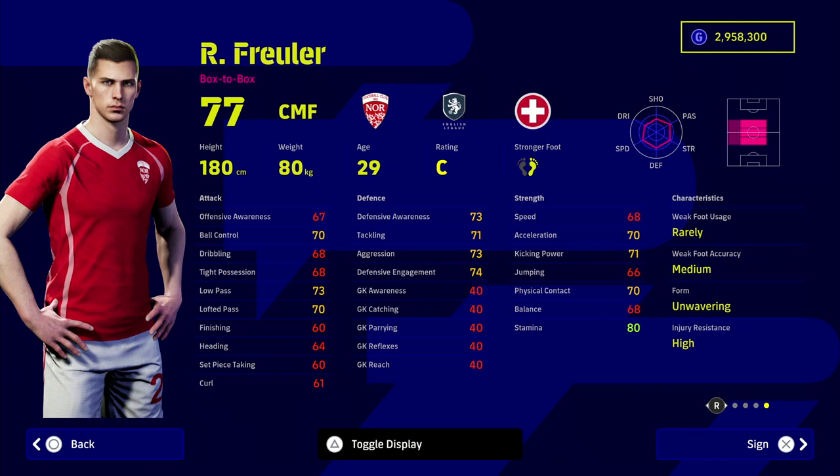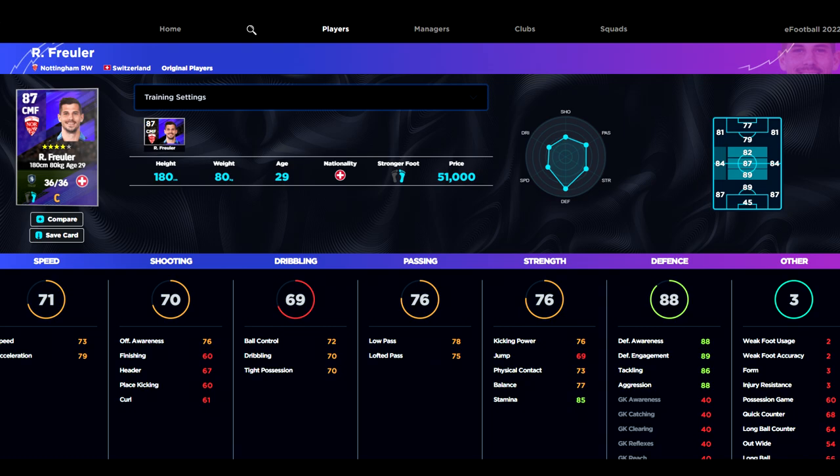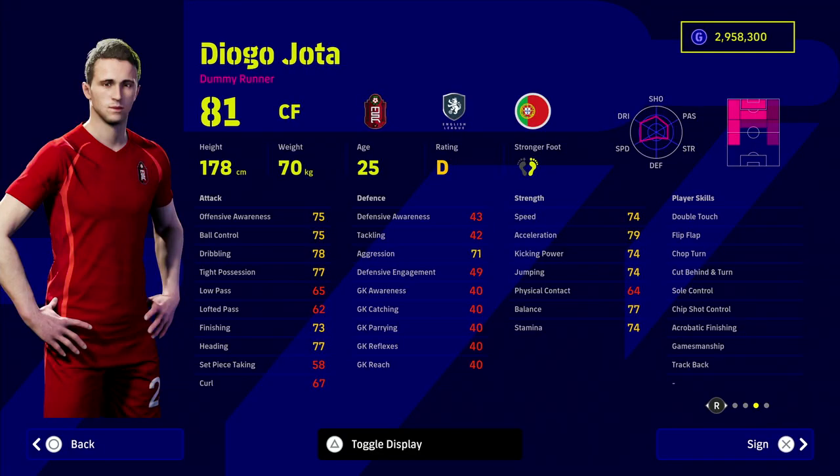Next up we have Frowler - or Frailer, I think it's Frowler - a center midfielder again in the same ilk. He's got unwavering form. When we max him out, 79 acceleration seems to be the sweet spot for center midfielders, especially when they also have high defensive awareness. His defensive stats are absolutely incredible for a player that's only going to cost you 51,000 GP, which is pennies in eFootball 2023. His passing, dribbling, and everything else is fairly solid as well.